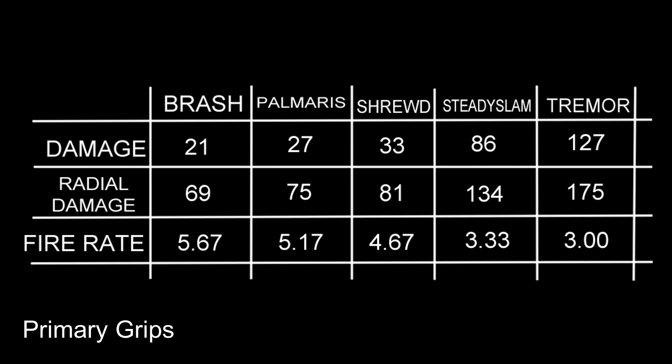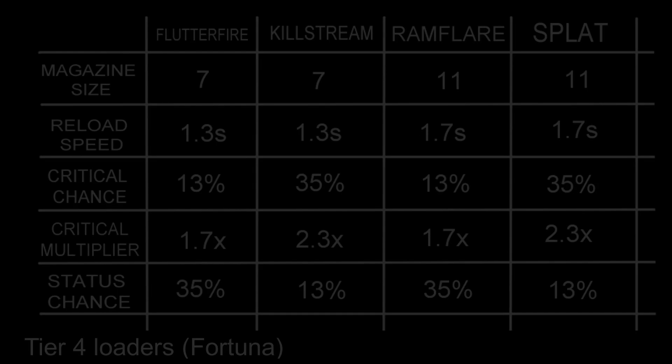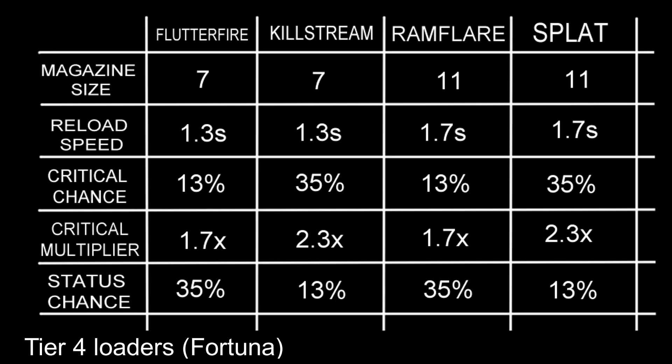I'm going to show you a build with the Tremor and with the Palmaris. From the tier 3 loaders from Fortuna, I'd recommend the Stitch, with a bigger magazine and boost to critical chance and damage. From the tier 4 loaders, I'd recommend the Killstream or Splat, which will give you the highest possible critical chance and damage.